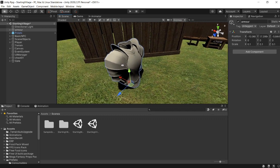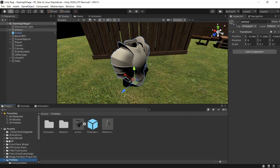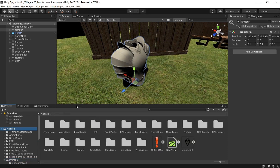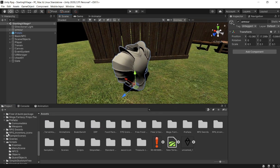You can see here I have an armor prefab in my scene, and it's right here in the prefab folder. I'll leave a link in the description below for where you can find this armor asset. With that said, let's get started.